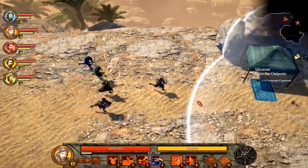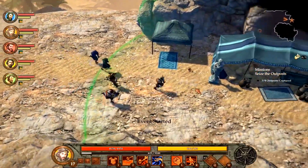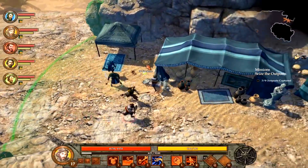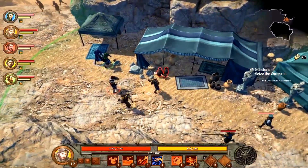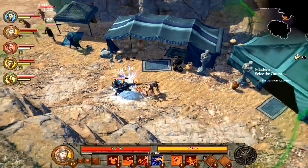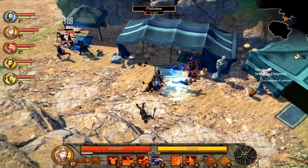Let's continue on. We've got one more outpost to capture, so let's see if we can't get that done right away. Smash that statue - because everyone knows that people hide shekels in their statues.